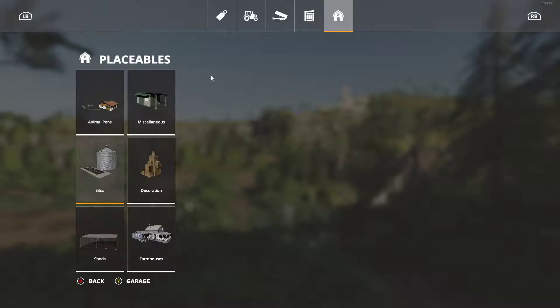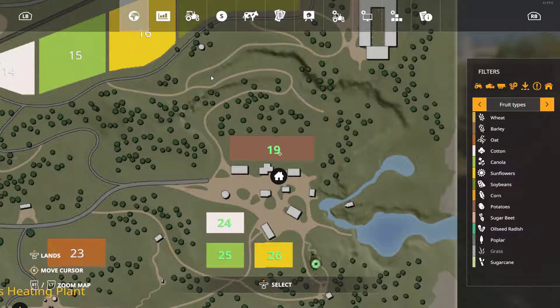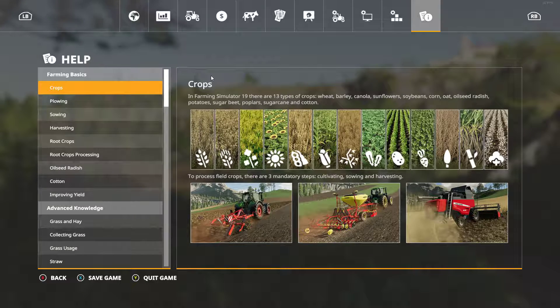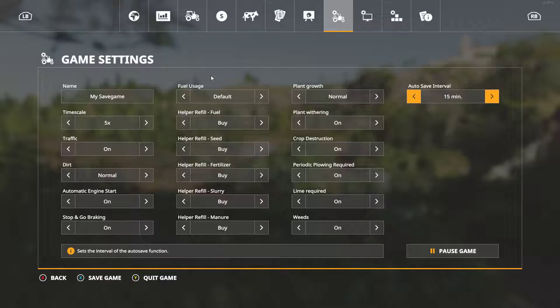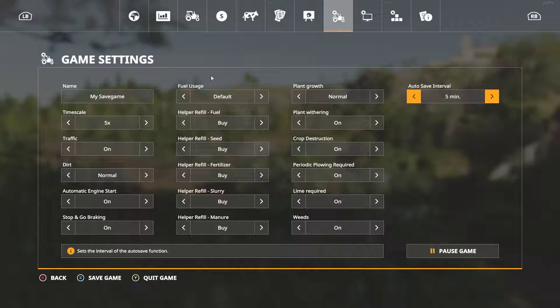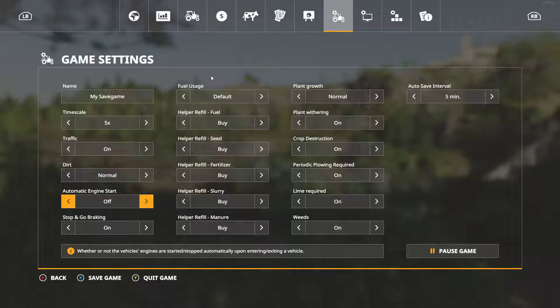Now let's go into the pause menu and save the game. I'm going to go ahead and save this real quick. I'm going to change auto-save to every five minutes. For right now we're going to leave that on. I'm going to turn plant weathering off — I always do that.